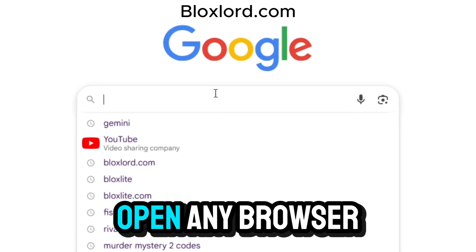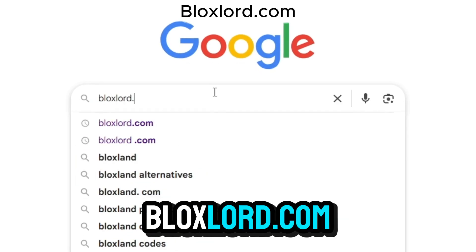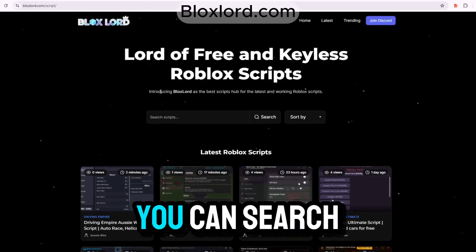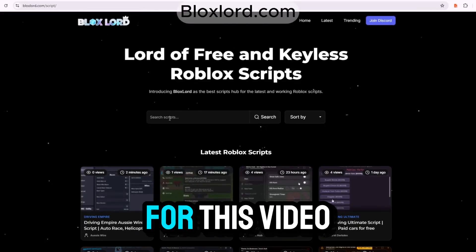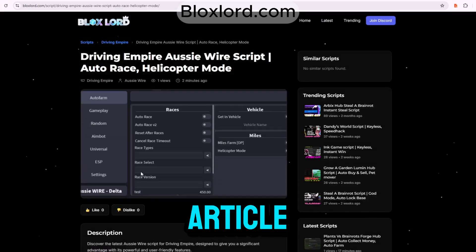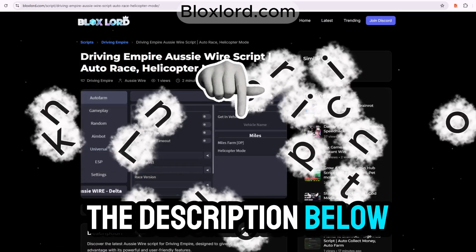First, let me show you how to get this script. Open any browser and search for Bloxlord.com and click on the very first link. Once the website loads, you can search for any script you want. For this video, I'm going to click on the Driving Empire Aussie War Script article. I've also added the link in the description below.